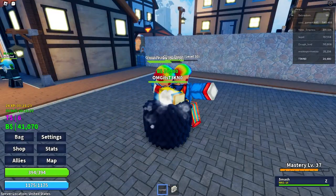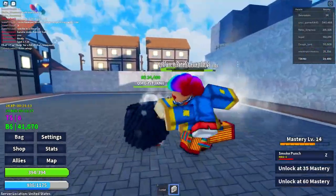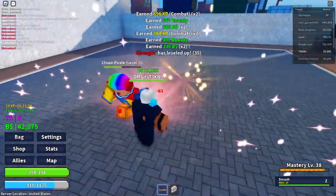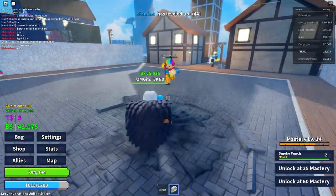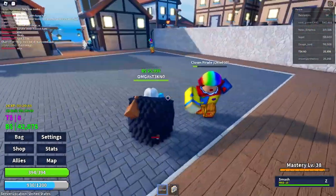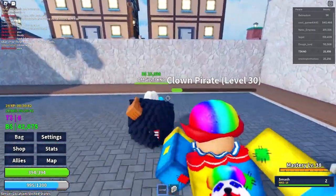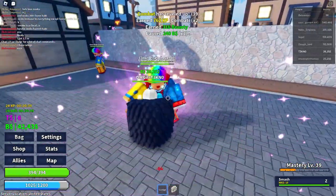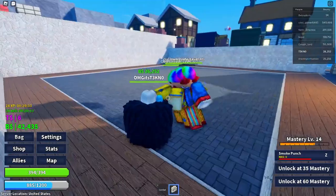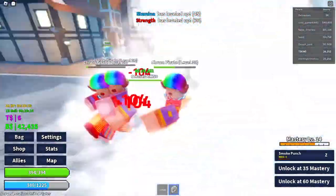Now moving into B tier. Besides Smoke, Diamond is in B tier. Diamond is basically your Buddha from Blox Fruits — you can just tank non-stop. You can make yourself take a lot of damage, and that's the whole purpose. The damage output is what really keeps it in B tier rather than higher. If Buddha ever comes to the game, it'll probably push Diamond down to low B or high C.